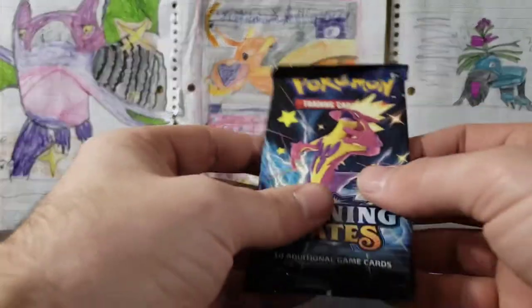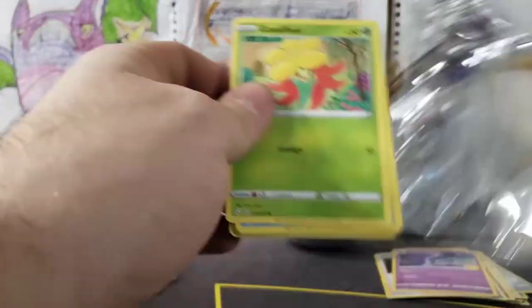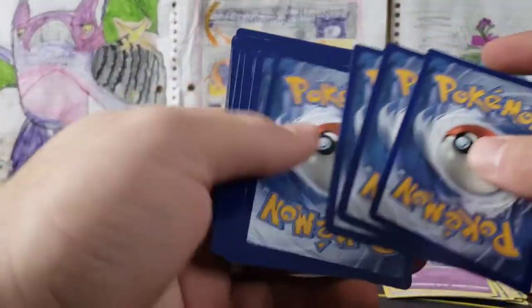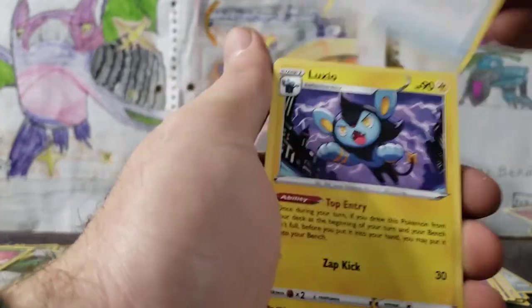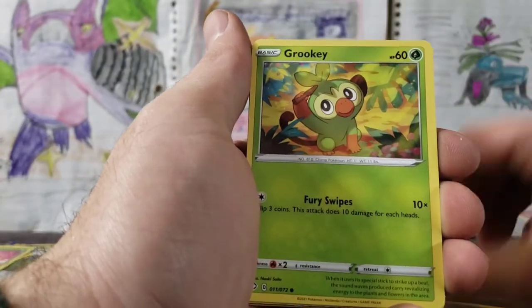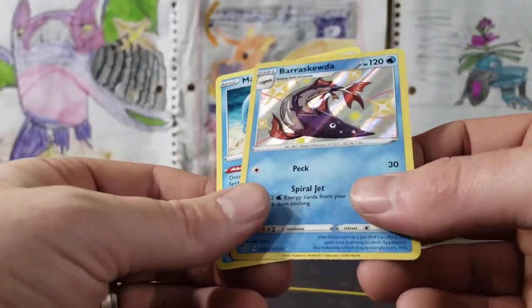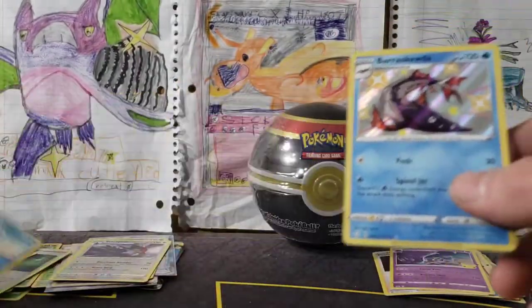Shining Fates, then some Celebrations. Throw that to the side. Four cards from the back — we've got our Grass Energy, Rusted Sword, Luxio, Thwacky. Can we get anything else? Disturbing Snom, Oranguru, Cufant, Grookey, Wooloo, Barraskewda — there we go, that's awesome — and a Mantyke. A Barraskewda shiny!